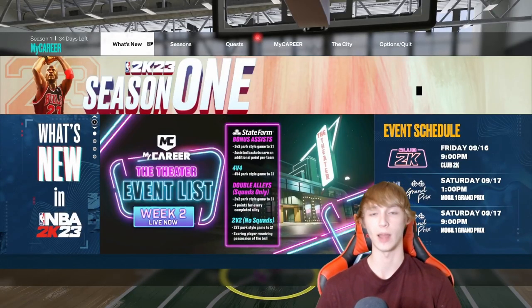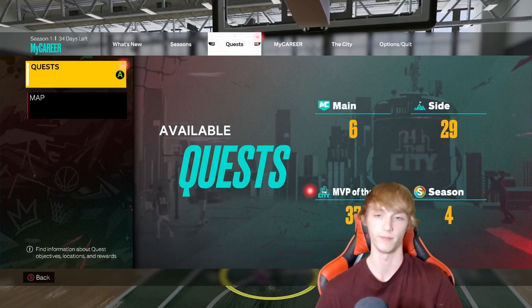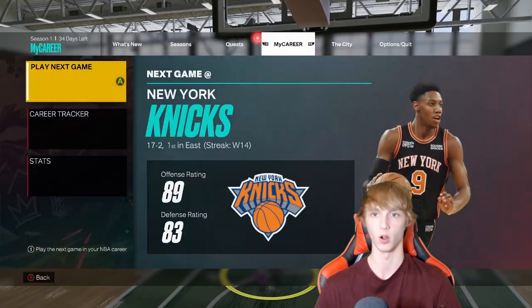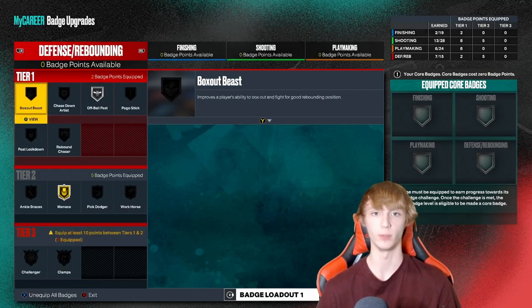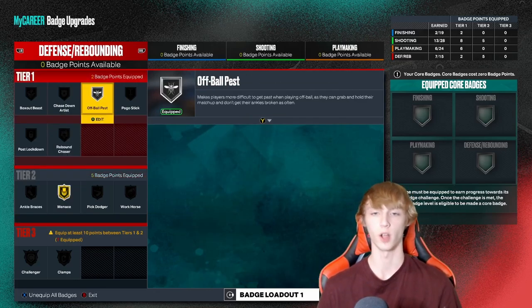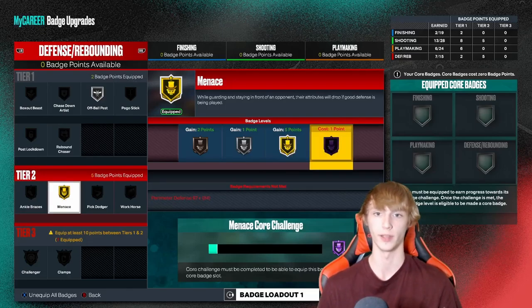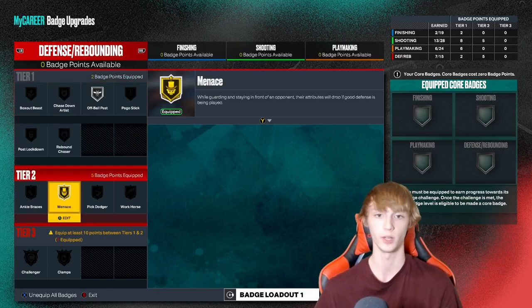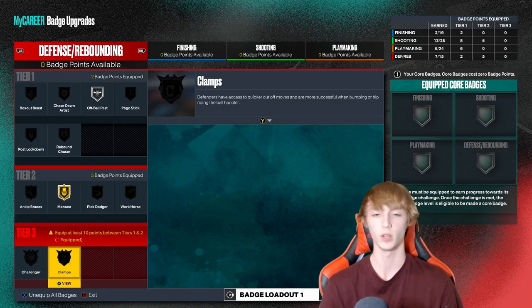Those are pretty much the three main methods I would do in order to get some really easy badge points, especially the one I talked about first — definitely the best badge method in the entire game. There are a couple of different badges you guys can go with depending on if you guys are a guard or a big man. Let me know what your favorite badges are in the game. Personally, I like Menace a lot on defense as a guard. You guys can also do off-ball — that's not too bad either. You do have to hit certain attributes though, like perimeter defense at 87 if you guys are a guard.